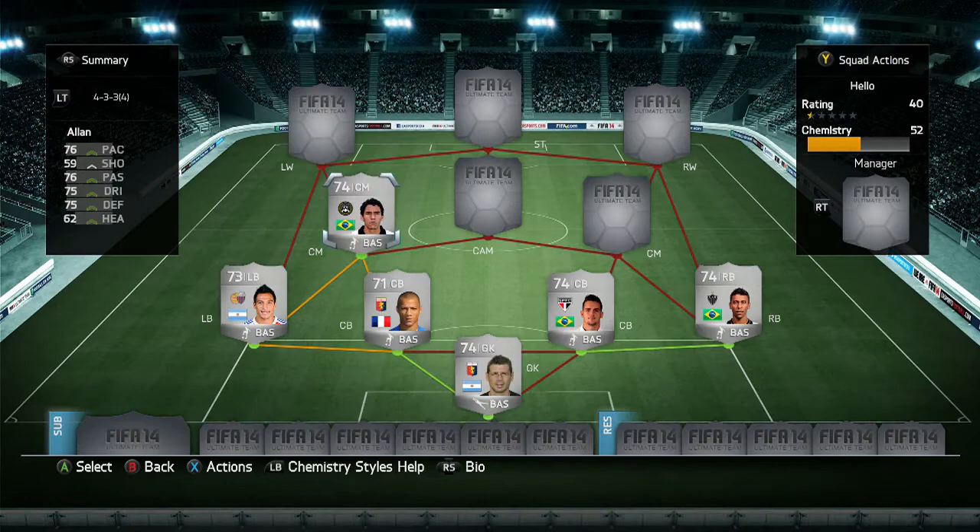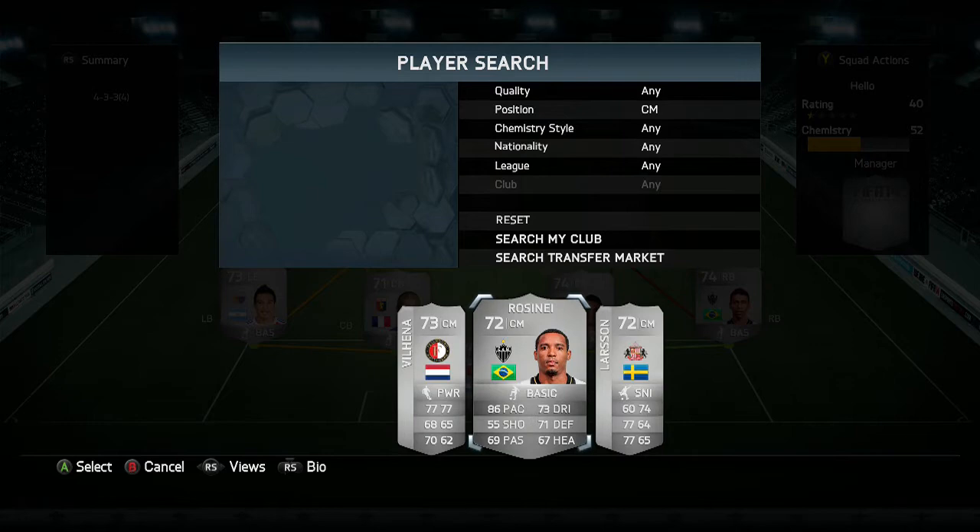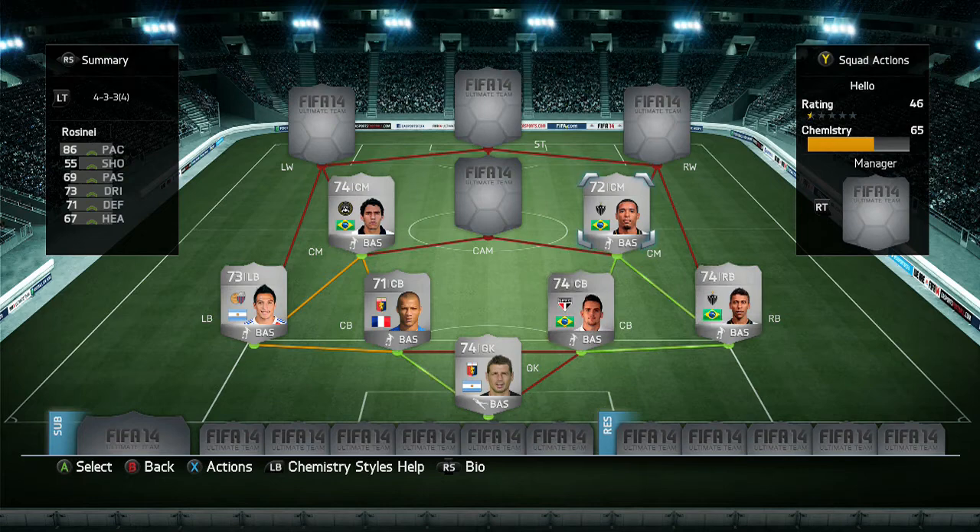At left centre mid we have a guy called Alan. He's there to make up for my CAM and my centre mid because he's more of a defensive player. He has medium-high work rates with good passing, pace, dribbling and defending. His shooting lets him down a lot but I only bought him for 1000 coins so you can't really complain. At right centre mid we have Rosane - this guy is the silver Ramirez. Pace, dribbling, defending, half-decent passing, high-high work rates, brought for 1000 coins. He's just a work horse, up and down the pitch, everywhere. He's just so so good.